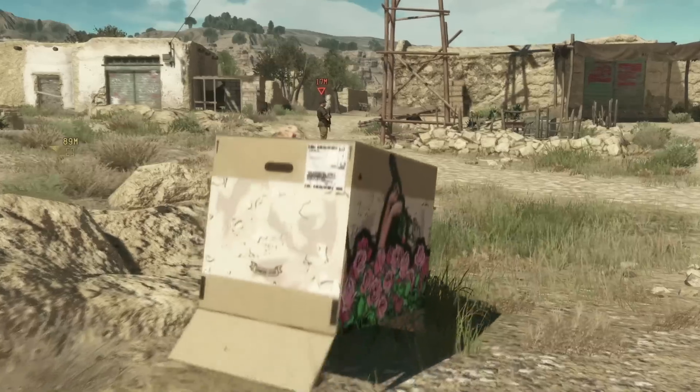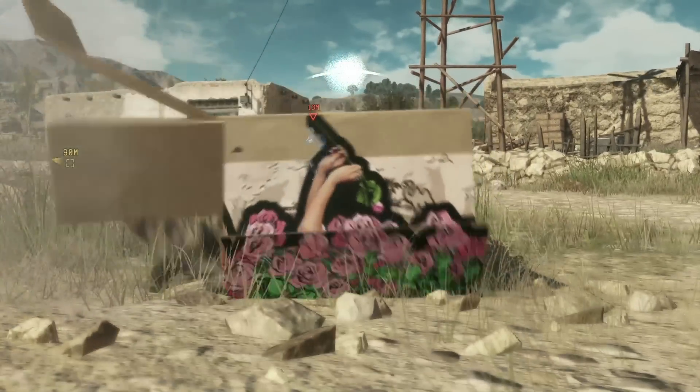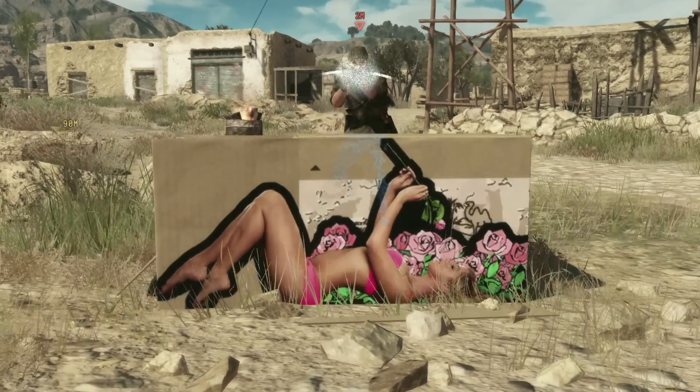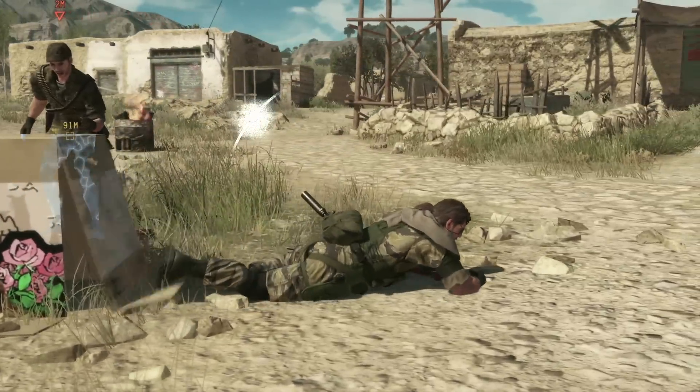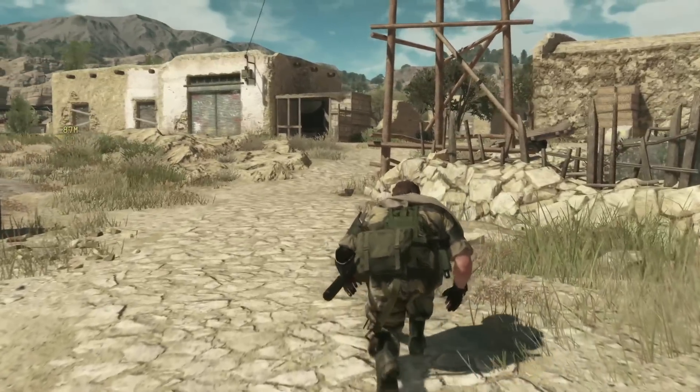And now it looks like we have a bed of roses? At first glance, yes. But if we were to unfold the box, you'll see that it's actually another view of our swimsuit model. And if we vacate the box and leave it here, it actually serves as a great tool to draw the attention of enemies and keep them distracted as we sneak away.